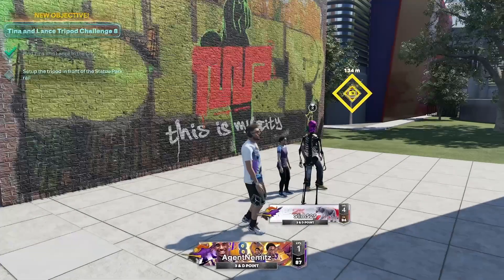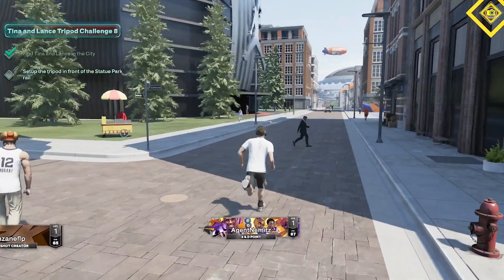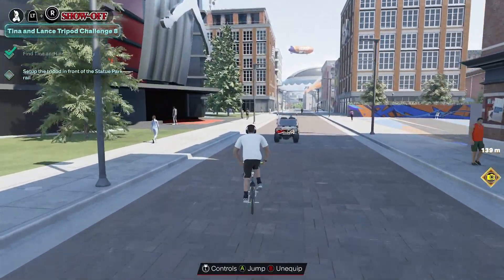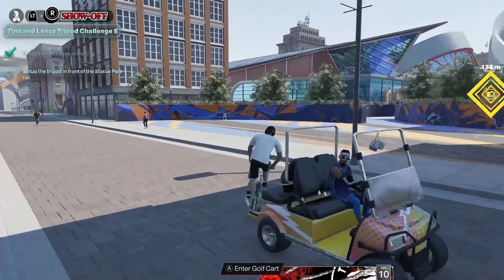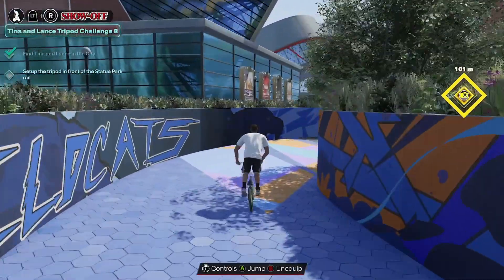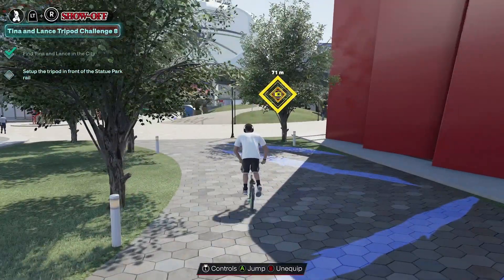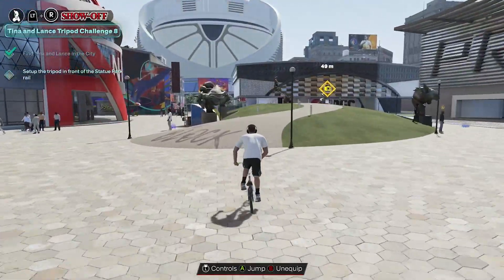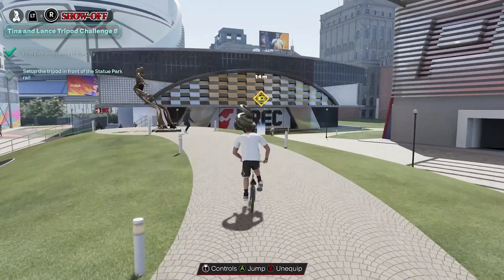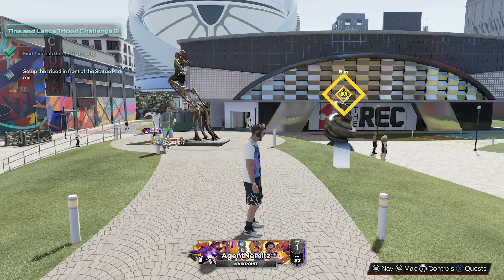The new objective is to set up the tripod in front of the statue park rail, which is inside the daily spin area. If you don't know where that's at, I have a tutorial on how to do that. The quest waypoint updates if you're tracking it, which shows you exactly where it's at — that helps a lot for knowing where to go. But even if you don't have it tracked, there will be a little square on the ground showing you where it needs to go.